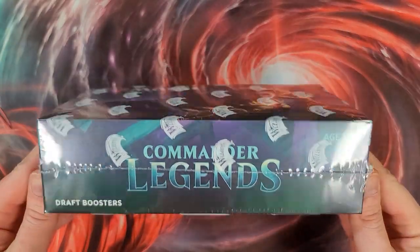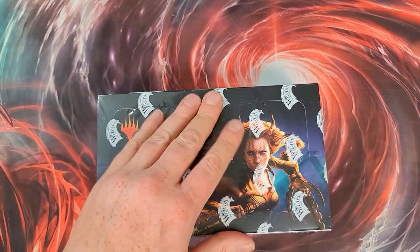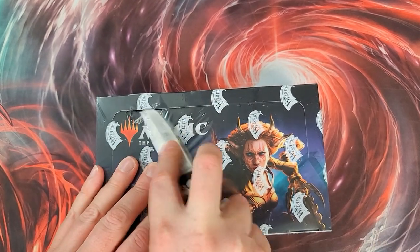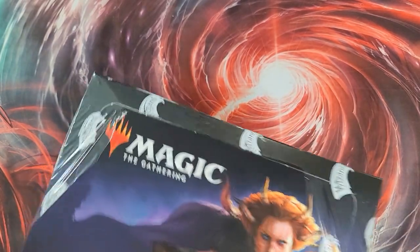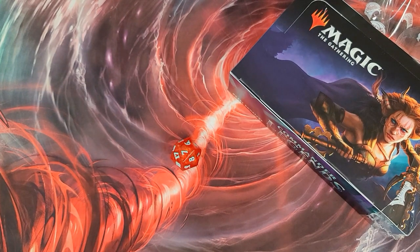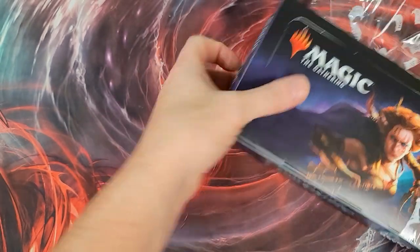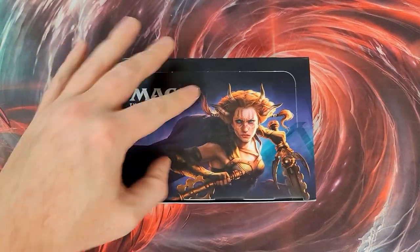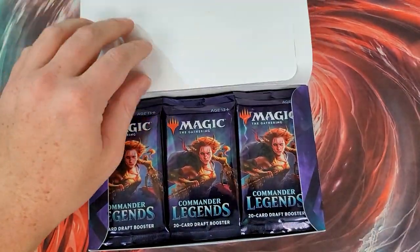Let's see some of that Commander Legends, baby! Who's the sweetness on the cover? She is looking hotter than — wait, what? What number are we gonna roll? Seven! Totally redeemed himself. All right, bada bing baby!